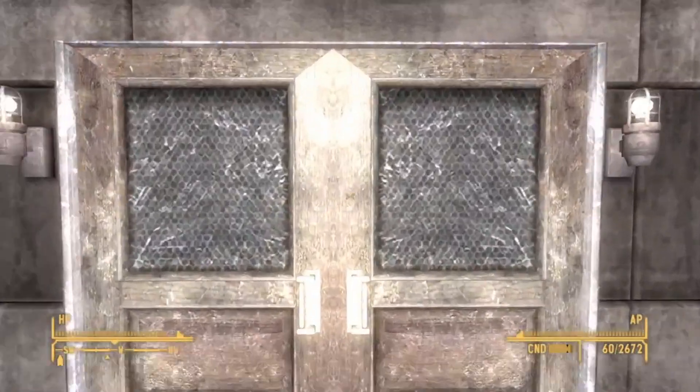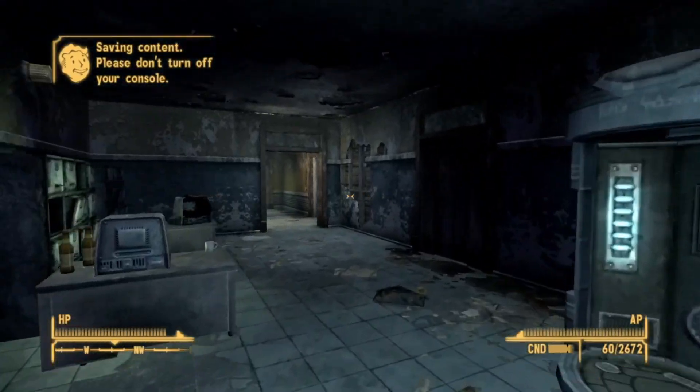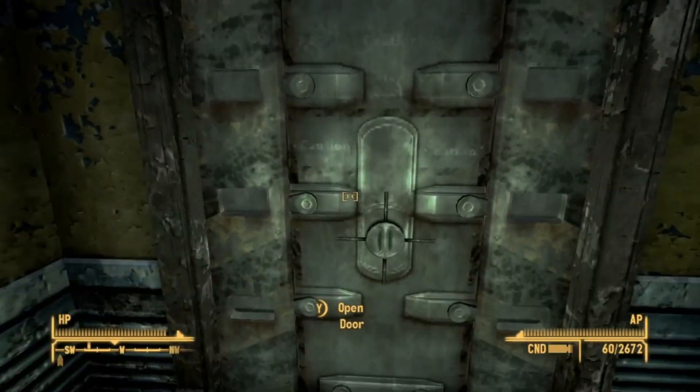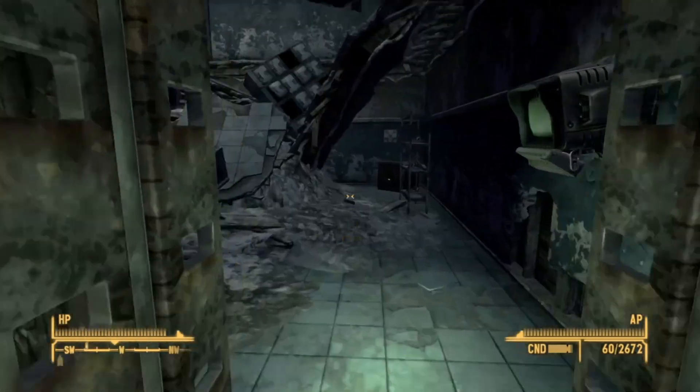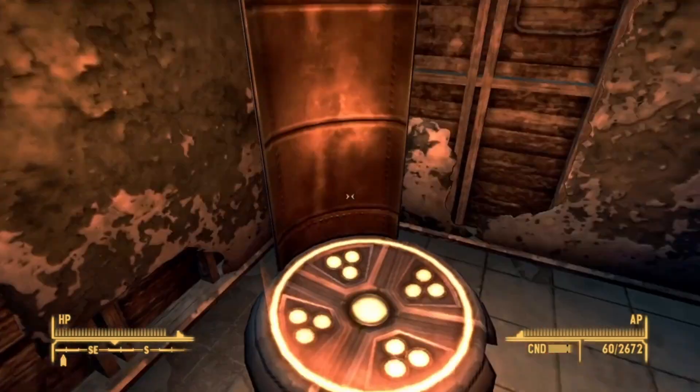Simply walk through the door, and then near the Fiend bodies on the right, walk through this door, make a left, and through this door here on the end you either need a 100 Science Skill to hack the terminal or a 100 Lockpick Skill to open the door. The gun is here in this case.